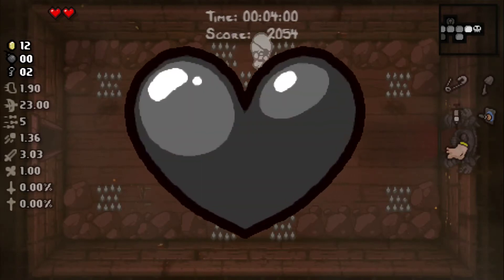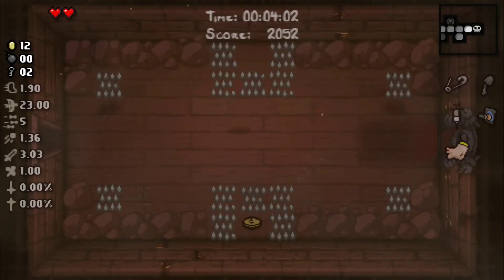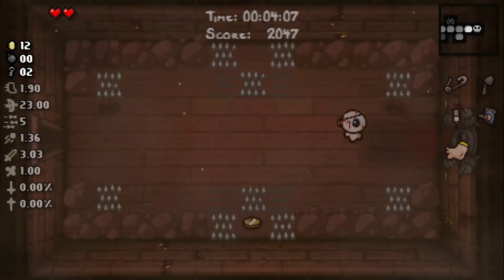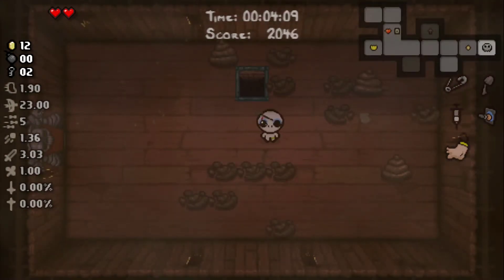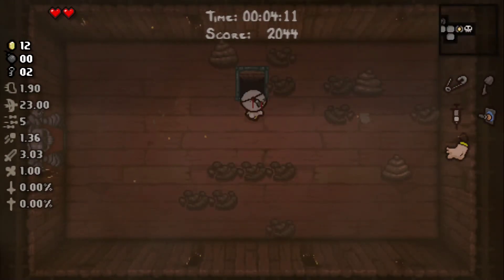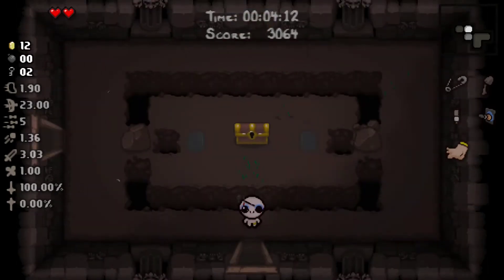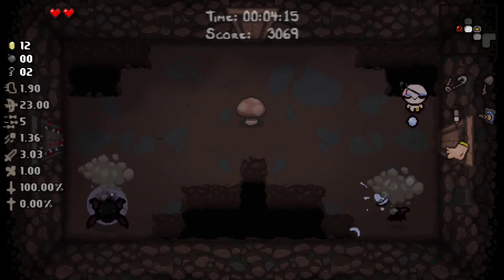We are going to try for this dime — it's going to be kind of risky. We were very close, unfortunately we did waste our black heart. There's just not really anything else for us to do here because we already got our item room. We're not going to go to the shop yet; we might go on the next floor if we get some more money and keys. We don't have any bombs so we can't even get to that if we wanted to.